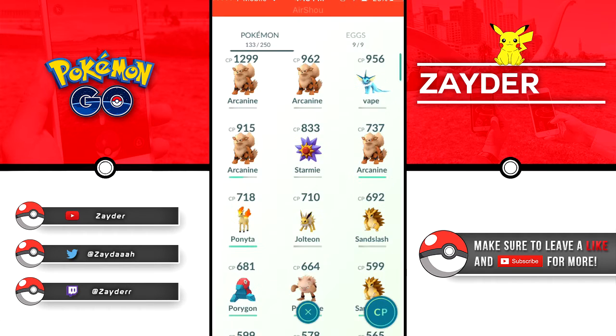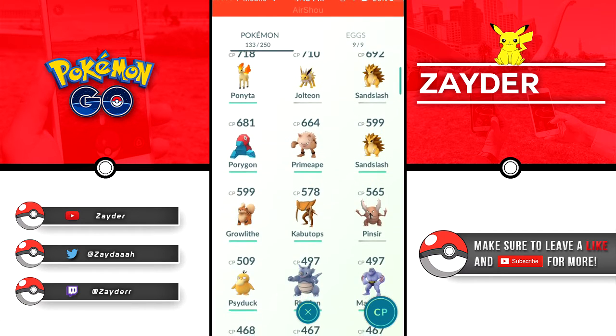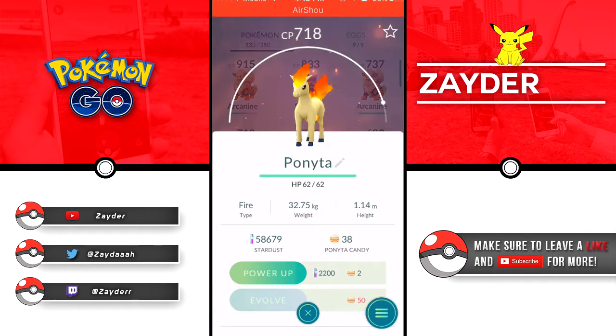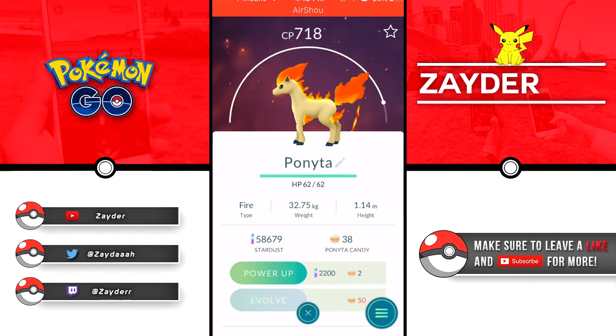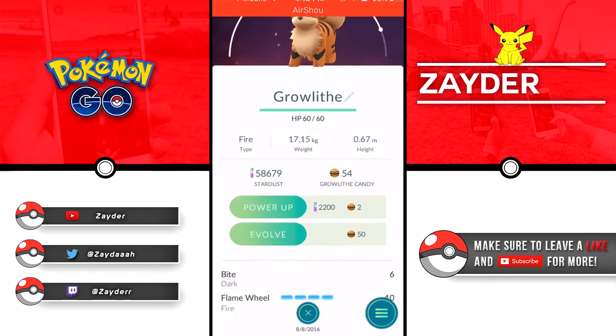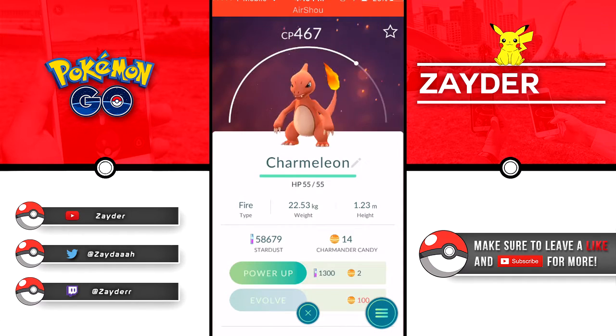We have about three other Arcanines around the same level. We have a Starmie. I did catch Jolteon, and then I have a Ponyta which is 718, which is good because when I evolve it - I'm kind of close - I'm gonna get a good Rapidash which will be pretty freaking cool. 599 Growlithe, which when I evolve it is gonna be pretty good as well. And I do have a Charmeleon which is awesome because I did catch this in the wild.